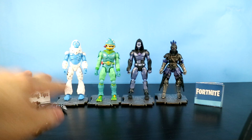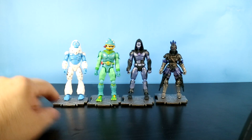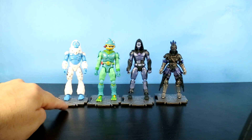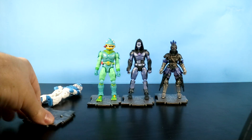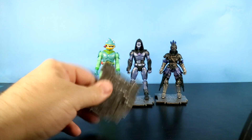I'm going to slide all this stuff off to the side, because we're going to take a look now at the figures. We also get four metal building material figure stands, and they've got the peg. So those are really cool.